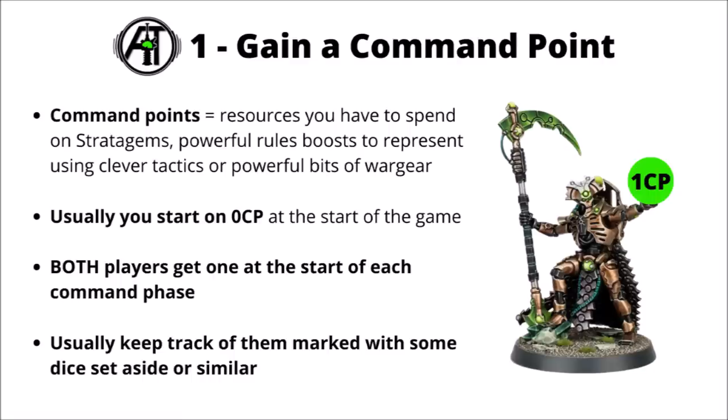The first thing that happens in the command phase is that both players gain a command point. Command points are a resource you have access to in Warhammer 40k, and you spend them on stratagems — powerful pop-up rules effects representing clever tactics or particularly powerful bits of wargear that units might not necessarily use every turn. Usually at the start of the game in 10th edition both players won't start on any command points, but gaining one each command phase means you'll wind up with around 10 to spend over the course of the game naturally. It's helpful to have a counter to track your CP — a standard dice works, or something with more sides.